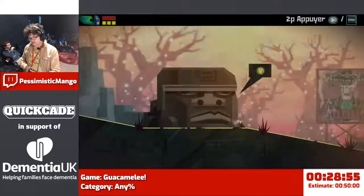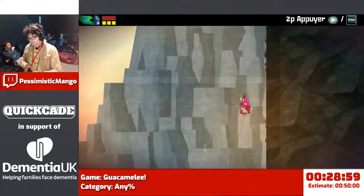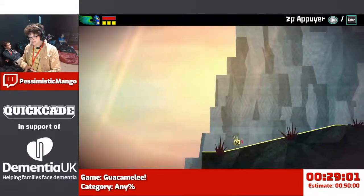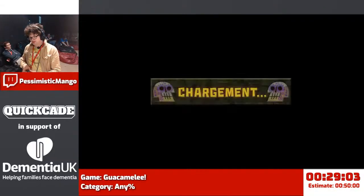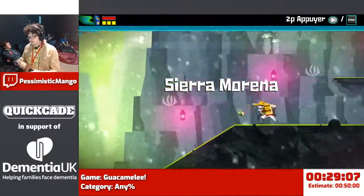So I should now have two new moves. The first one is Goat Climb - that's how we're supposed to get up there. And the second one is this dash, which is less exciting but we do need it.